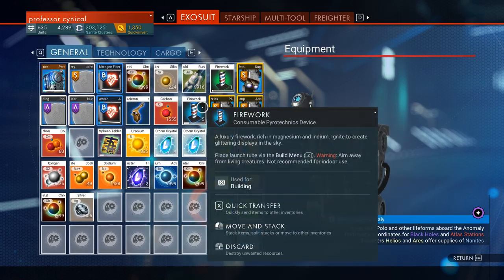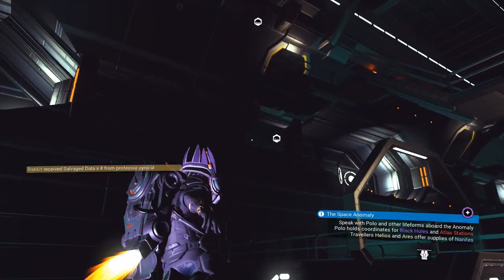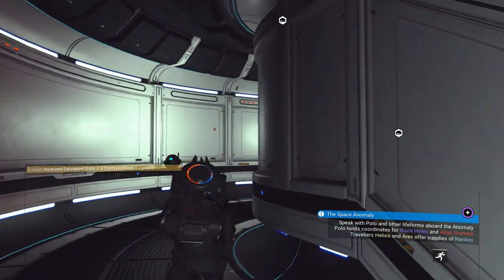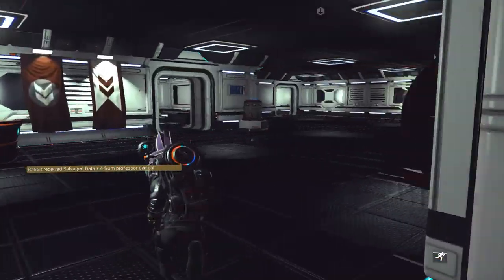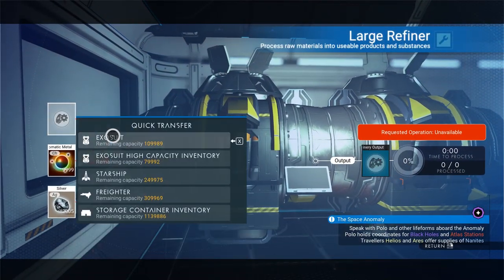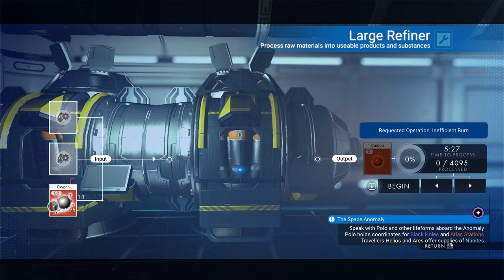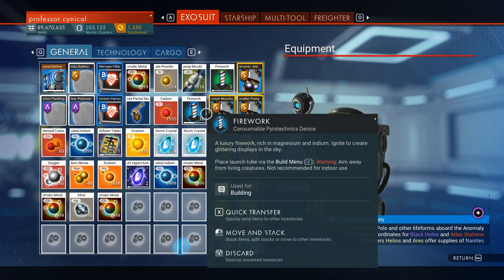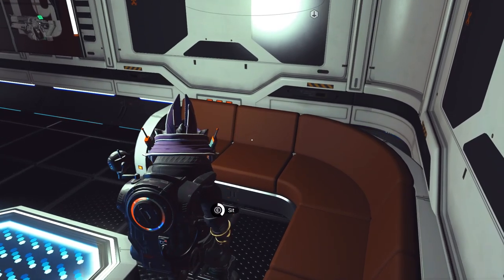Go ahead and check your exosuit — as you can see, we've got all our items currently in the exosuit. We need to go back up to our refinery room and double check if our items are also in there. If they are, this glitch has worked. And there you have it — the any refinery duplication glitch is confirmed working, as well as the personal refinery duplication glitch. That's currently in patch 2.24 — these refinery glitches are still completely and utterly working, which is fantastic.